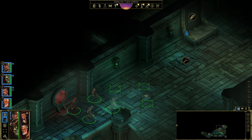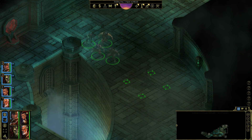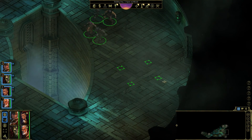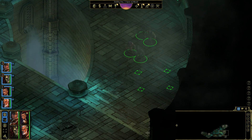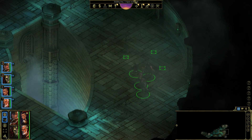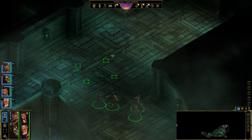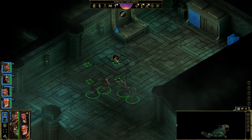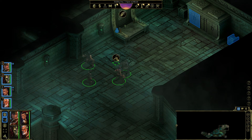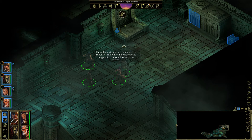Let's investigate the old walls. We have heard creepy stories about the old walls — a lot of creepy stories. People going mad, people not coming back. We have already seen someone lying dead around here. We're just sneaking around to make sure we don't get discovered by something really bad suddenly. These floor stones have been broken recently; bits of metal nearby suggest it's the result of careless soldiers.